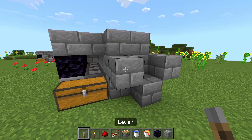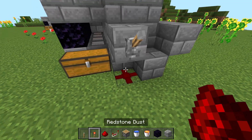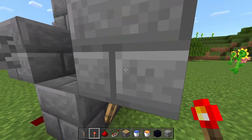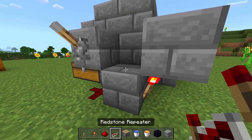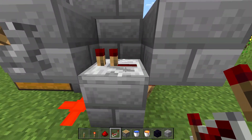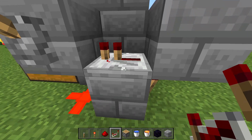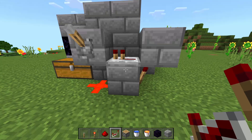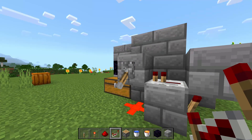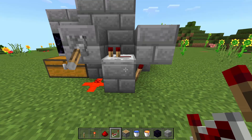Then we're going to place down a lever on this block and place down a redstone dust right here. We're going to place down a redstone torch on this block so that it's powering the block above it, then grab a redstone repeater and point it back at this block. You can tell if you've done the clock right because it should be repeating. If you've done it wrong, there should be no redstone signal. This is our on-off switch — when you press the lever, it goes ahead and stops the clock.